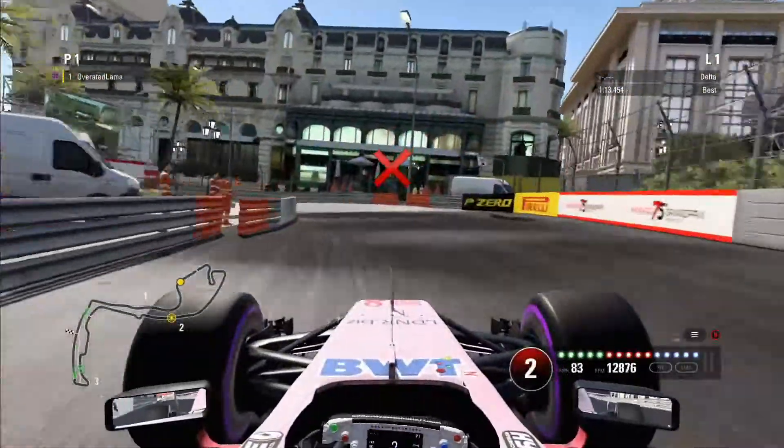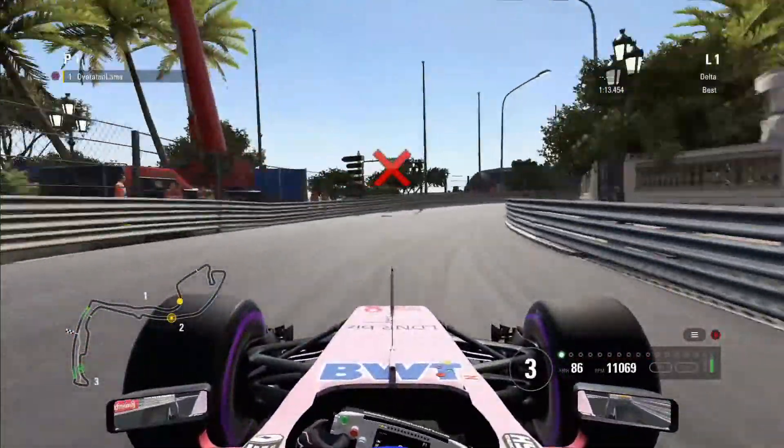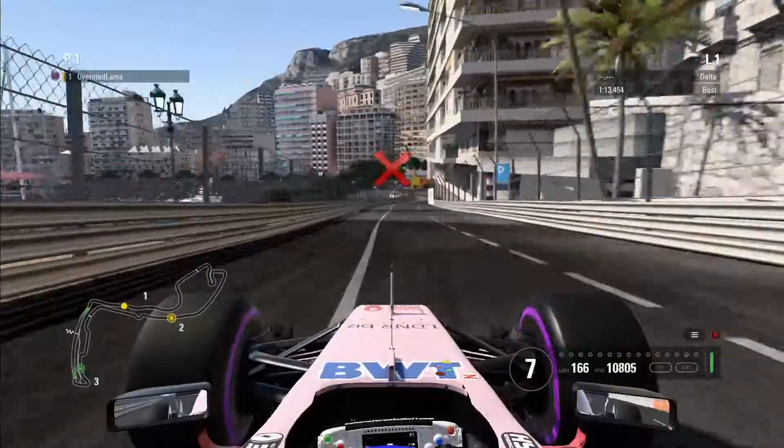Uphill now, over the bump which launches you into the air, and through my favourite bits of the track. Downhill we go now, heading towards Sainte Devote at turn one, slash the last turn.